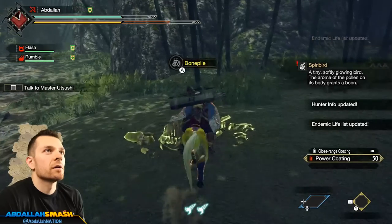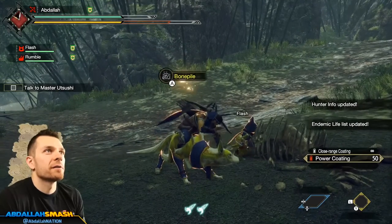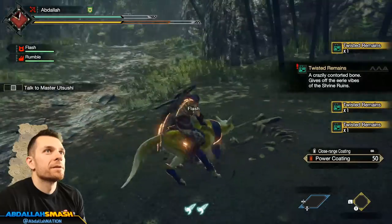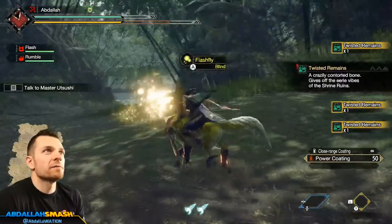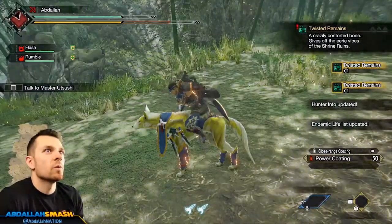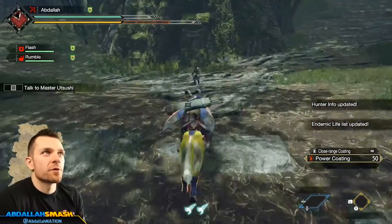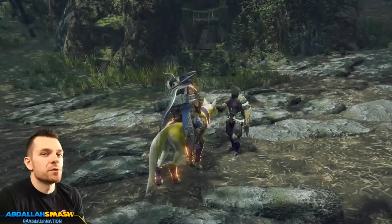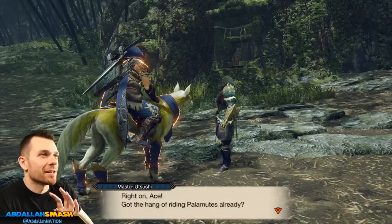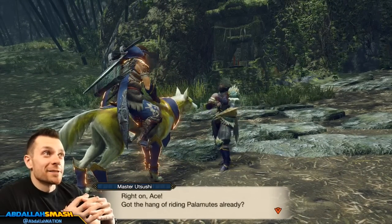Have a look around for other Endemic Life and play around with them. Permabuffers and Hunting Helpers — you can get even more buffs if you just walk over them. Clothfly — defense up! Boom, nice. Look at this bone pile — dig around. I got some Twisted Remains. If you find all these little piles of stuff, you can pick them up and use those items for crafting all sorts of different things in the game.